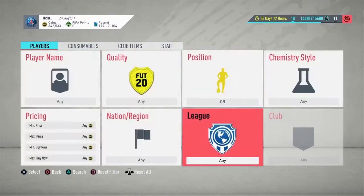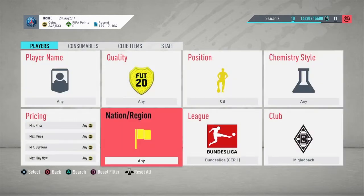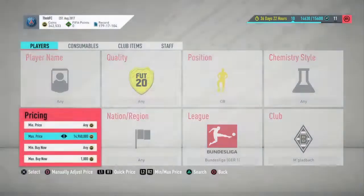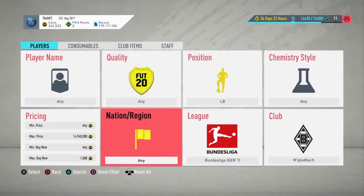Yo, what's going on guys and welcome back to a brand new sniper video. Since this year I got two very good filters. It's kind of a low budget one. So you snipe Mönchengladbach centre backs for under 1K and sell them on for 1.2K — they will normally pop up for less, as seen there with Ginter.